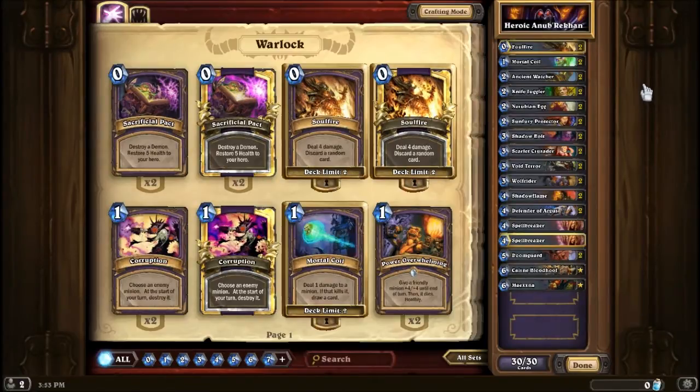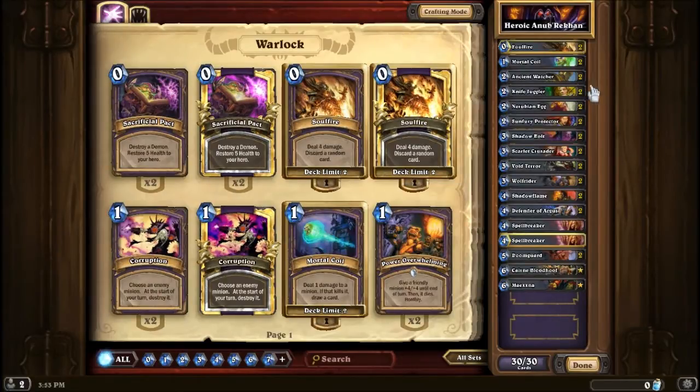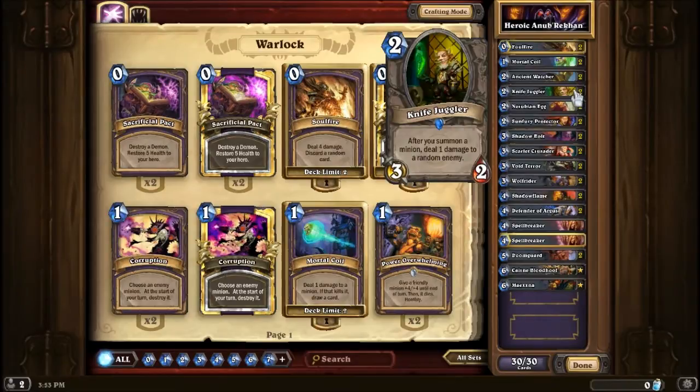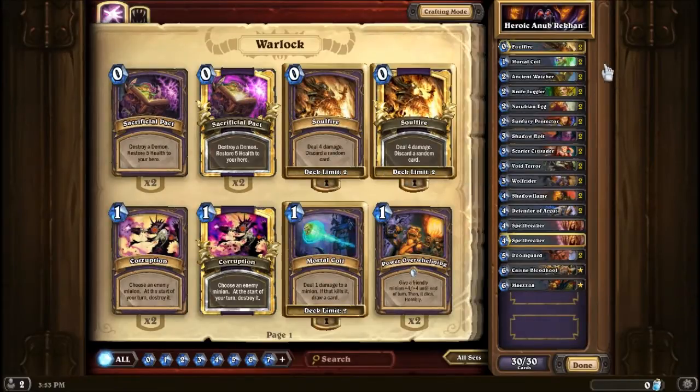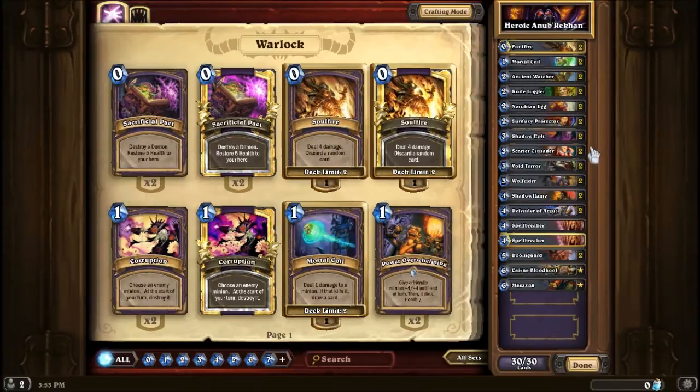I have some ways to deal 4 damage, which you're going to see is a big theme in this deck. So I got my Soul Fires, I got my Shadow Bolts, and then I got some other 4 damage cards in here. Otherwise my cards mostly have 3 attacks, like these Knife Jugglers plus Knives, which hopefully go into the Nerubians for an extra damage. I have Mortal Coil for an extra damage. Wolf Rider and Scarlet Crusader not only don't have Battle Cries to avoid the Web Lord, but they also deal 3 damage and they're pretty good at doing it.